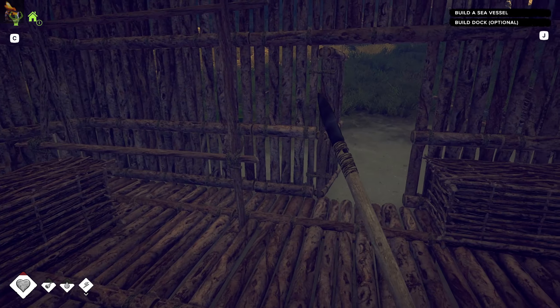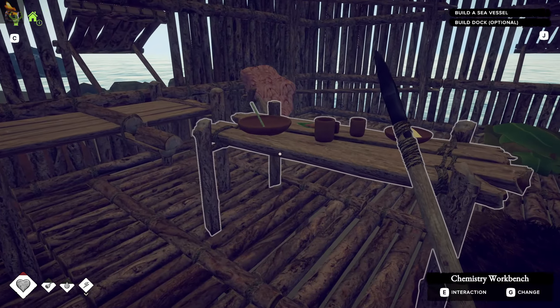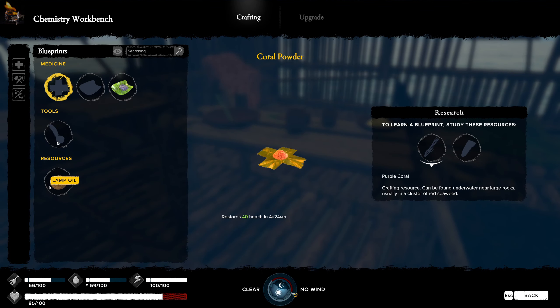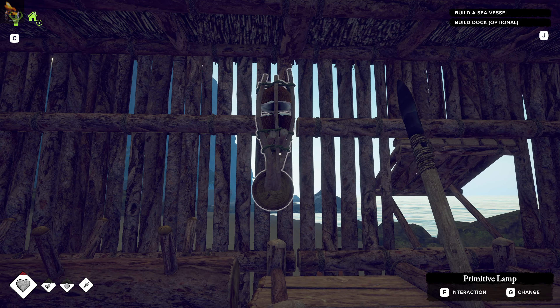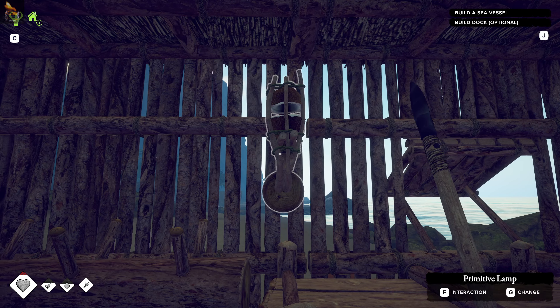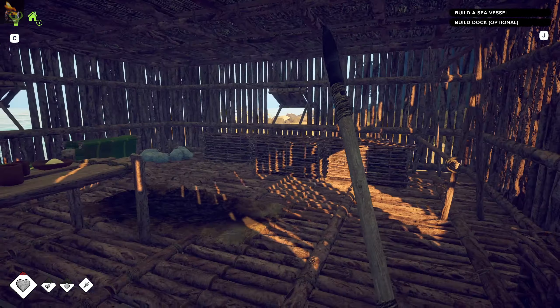Hey everyone, this is Hot and welcome back to Survival Fountain of Youth. I've popped down a chemistry workbench - it gives us a few small bits, doesn't seem that important. What I wanted it for really was the lamp oil so I can put this lamp up here. You still need to add fuel to it so I don't know if it's actually worth lighting through the day, but we do have a little lamp in there.